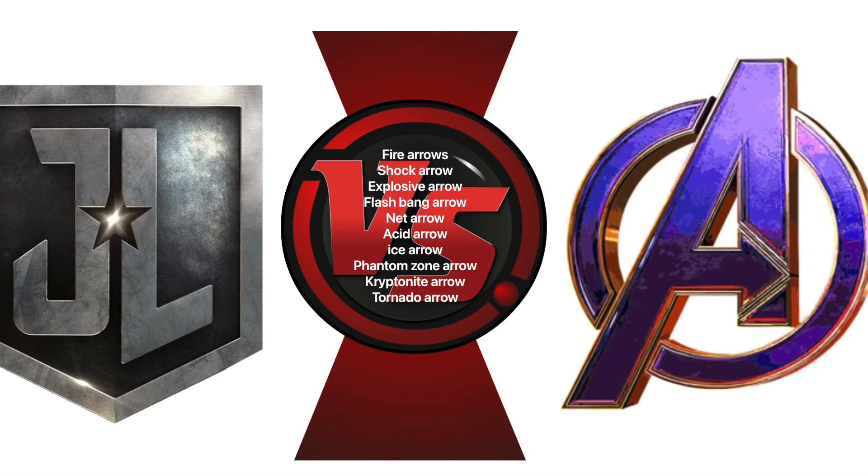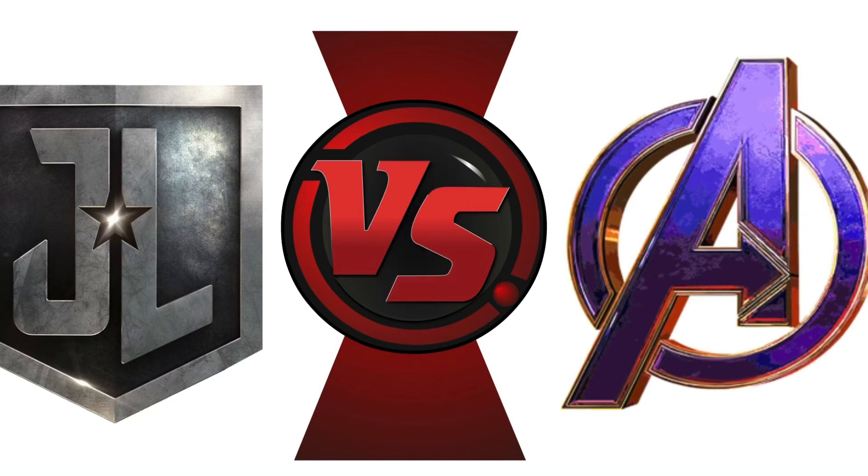On to Green Lantern. We're using Hal Jordan. He can create anything his mind can think of with his ring — for example, he can make a massive mech suit and absolutely wreck whoever he's fighting. He's multiversal in every single category and massively faster than light, thanks to scaling to other Lanterns.